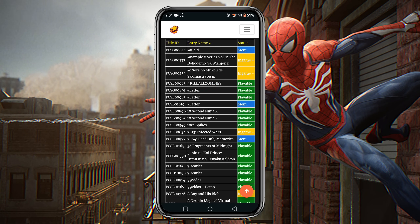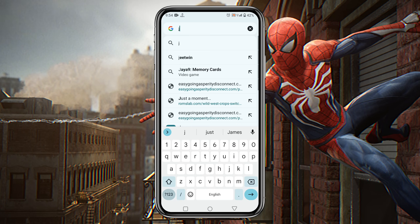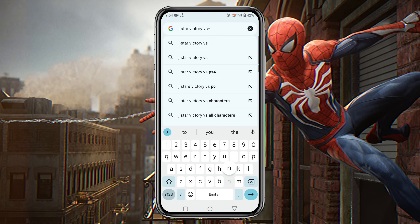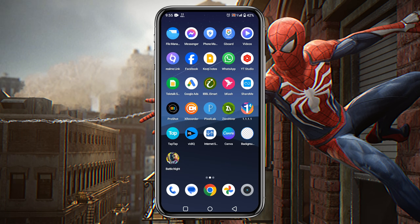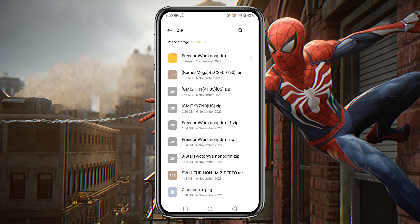If you want to download any game, just choose the name, then open a new tab and write the game name. For example, 'J-Stars Victory VS+', then write 'non-PDRM PS Vita' — that means you have to download a non-PDRM PS Vita PKG file. Sorry to say I can't share any direct link due to YouTube community guidelines. You can join my Discord server for more information, or if you Google it you can find it by yourself.